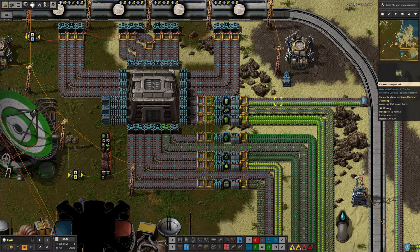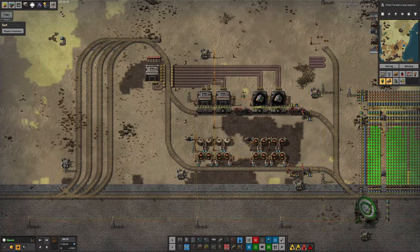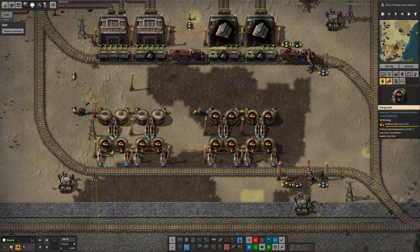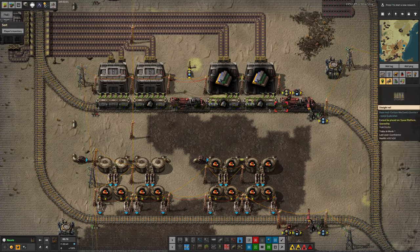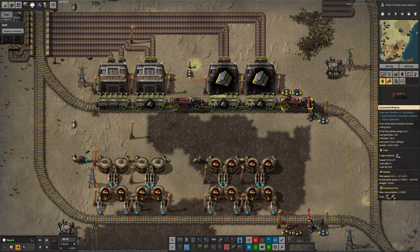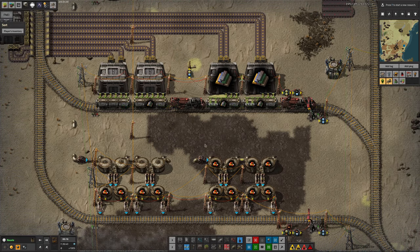Due to clumsiness and such, I've also continued with Project Demolish the Old Blue Circuit Factory. I haven't done a great deal — I grabbed a trainload of acid and a trainload of rare metals, then sent the train back. At this rate I'll probably have just about finished demolishing it by the end of the year.